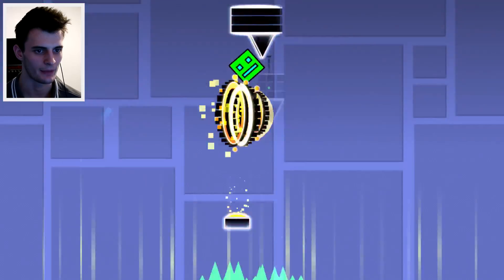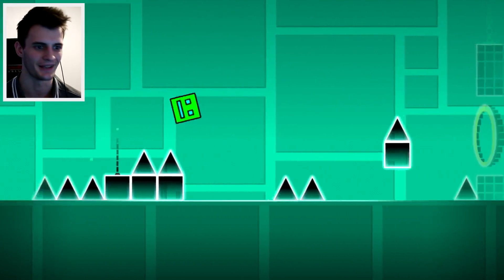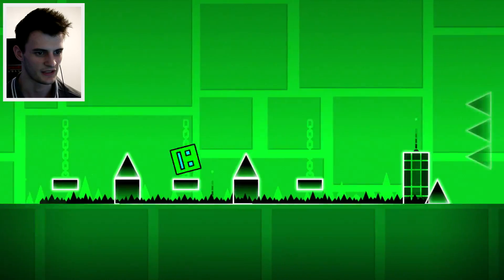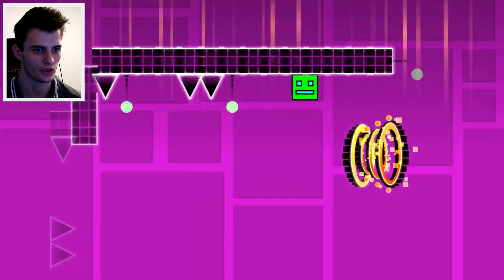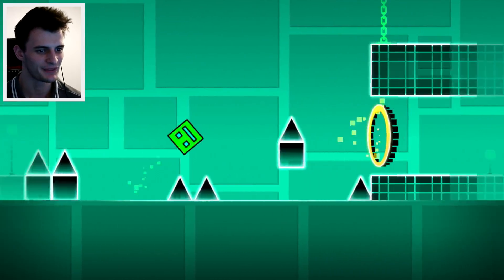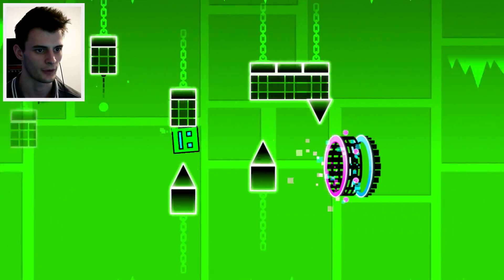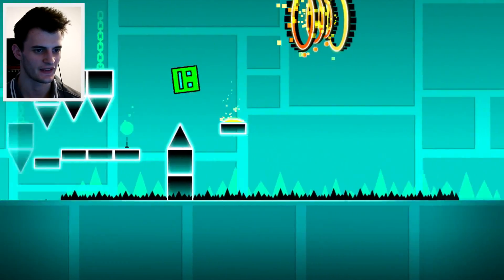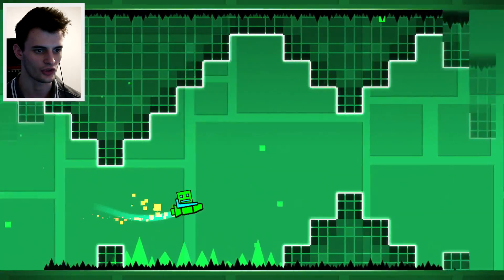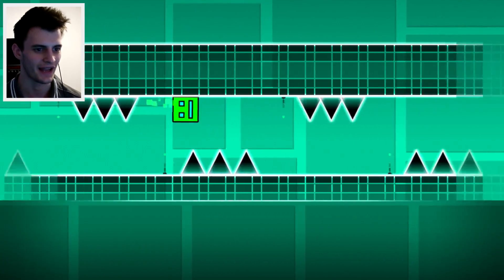If you don't know that's coming it's nearly impossible to react to. When we get through that we turn around the other way and jump again. This is getting hard. We need to go up, drop, jump — drop jump drop. I'm getting there percent by percent, jump by jump. Drop, jump, drop, jump, jump — then fly. I've got to concentrate now. It goes upside down! Just when I thought I was gonna make it, it throws that in the mix.